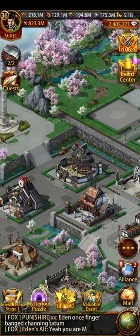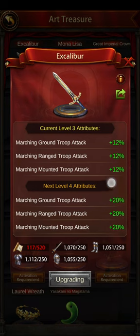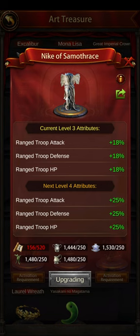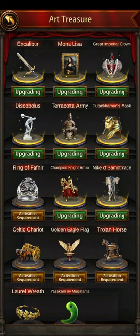The Art Hall is the other big one — these buffs get really big in terms of numbers, though they're very difficult to upgrade. I'm on level 3 for most of them: that's 12% for the Excalibur, and the Nike gives 18%. There's also the Golden Eagle, which gives all-troops attack of 10%, but I don't have that because I can't seem to get Napoleon no matter how hard I try.